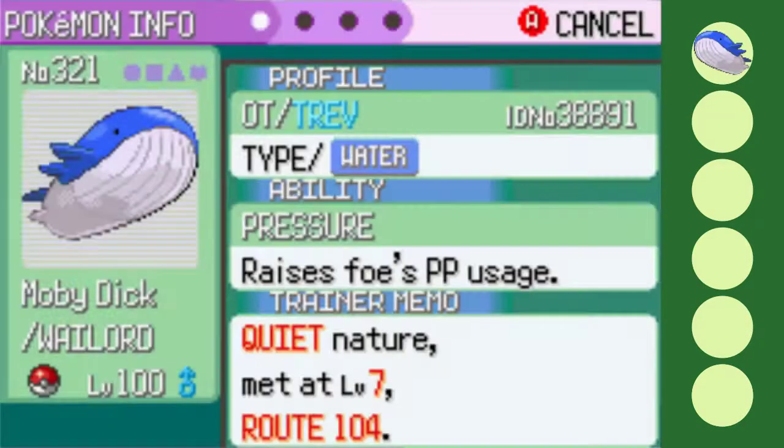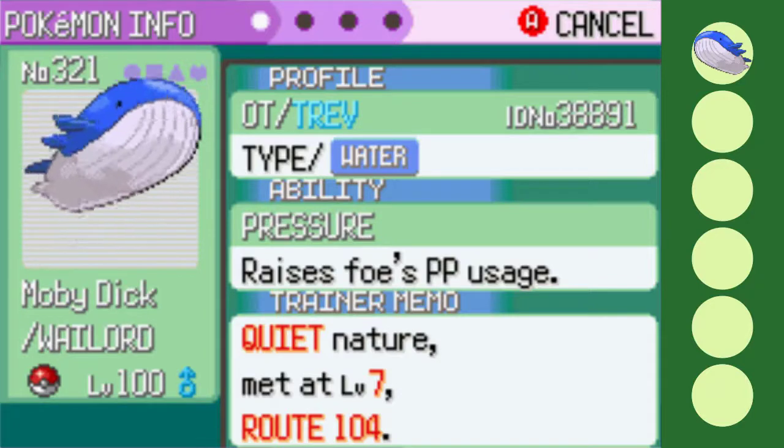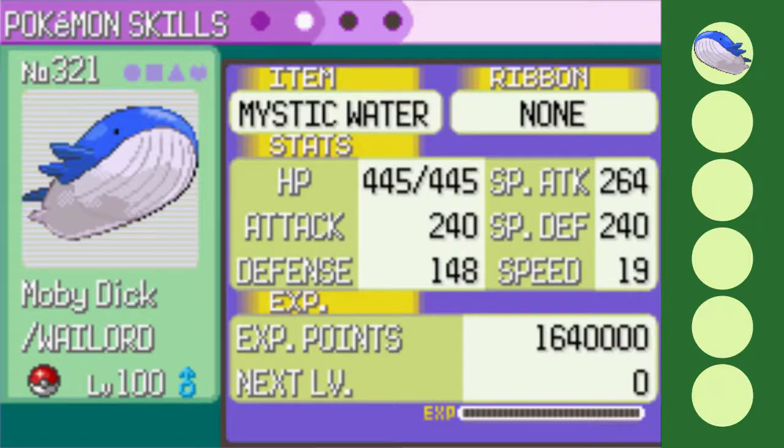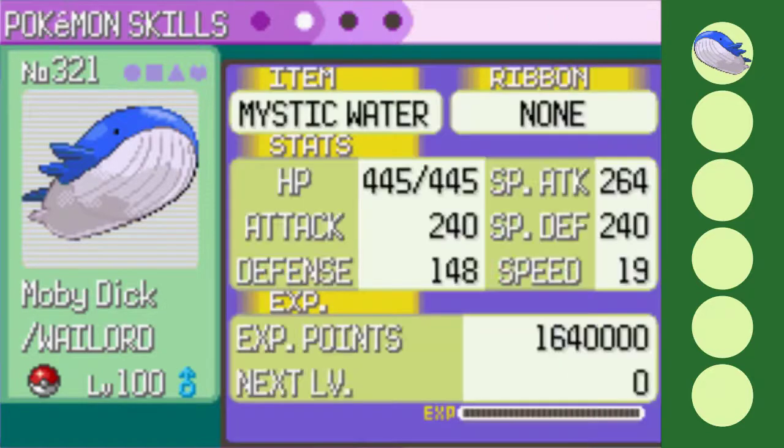Starting off strong with possibly the most buffed Pokemon in the game, we have Moby Dick the Quiet Nature Wailord. Despite losing 10 base HP and having its speed stat literally cut to a base stat of 1, Wailord now has 110 in each of its attack, special attack, and special defense. Also having its defense boosted from 45 to 64, Wailord is almost like a water-type Blissey with much more power. Holding the Mystic Water to further boost its Water Spout and Surf, Wailord will also be rocking Ice Beam for coverage against Drake, and Self Destruct for general nuking.